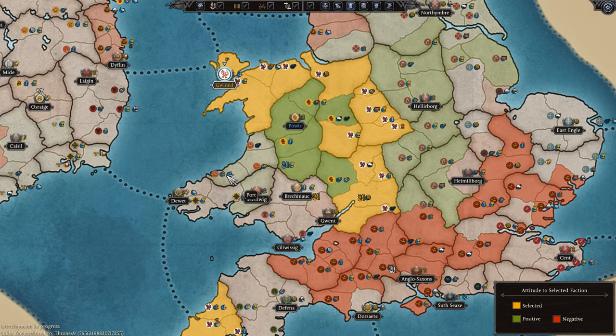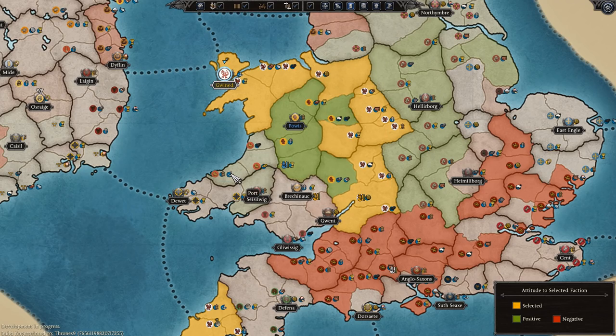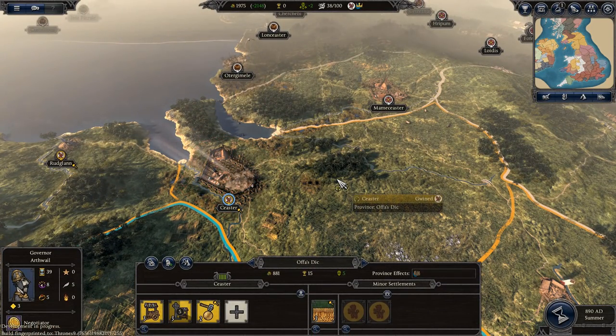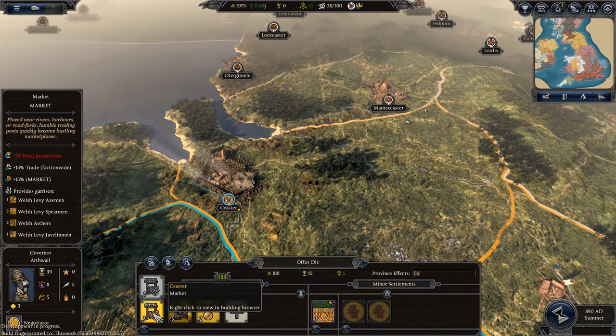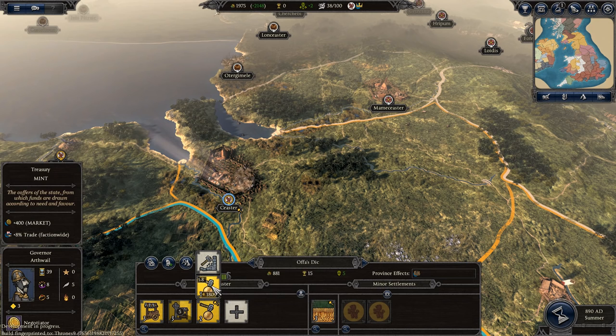My problem with Warhammer 2 was some towns felt too similar — they all ended up basically the same once you had a good template. Instead, all of these towns are unique; they've got their own unique thing in them. Chester is a great example. Chester doesn't have a Governor's Villa building chain — instead, its core building is a market because it's a market town. As a result, it helps trade around the entire empire and provides a plus 15% bonus to all income from economic buildings. So this charter fair I'm building right now will get me 500 gold a turn, and upgrading the current one goes from 262 to 400. That's a big increase — this is a really big money-making province.